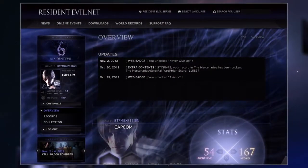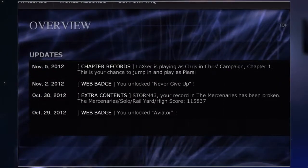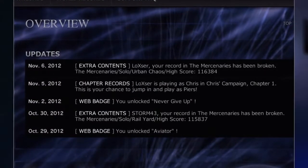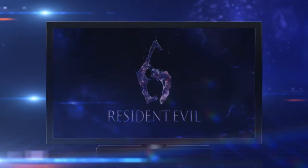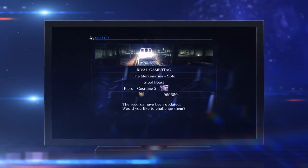You can see which of your friends is playing, making it easy to set up a co-op match. Or if one of your Mercenaries high scores is beaten, that will show up in your updates to let you know right away. These notifications will also appear in-game to make playing with your friends even more fun.